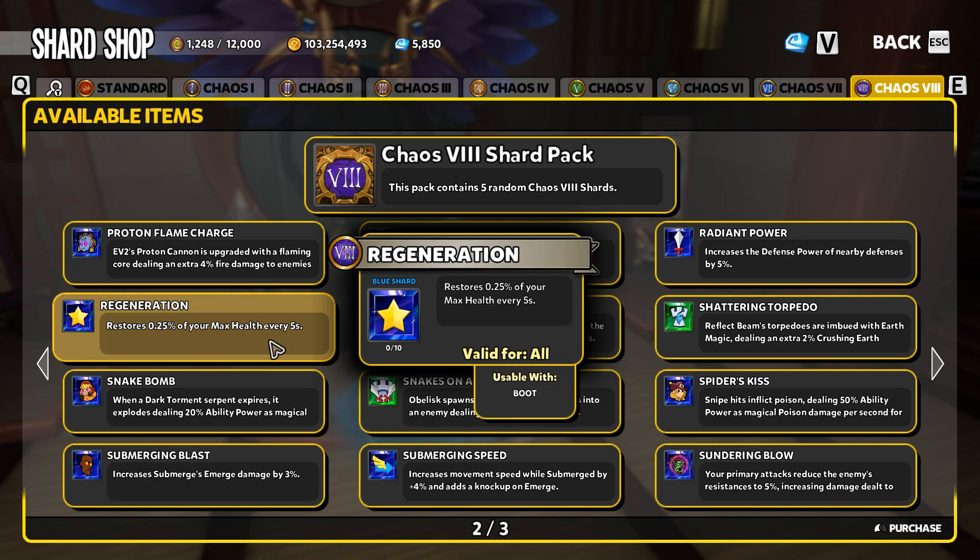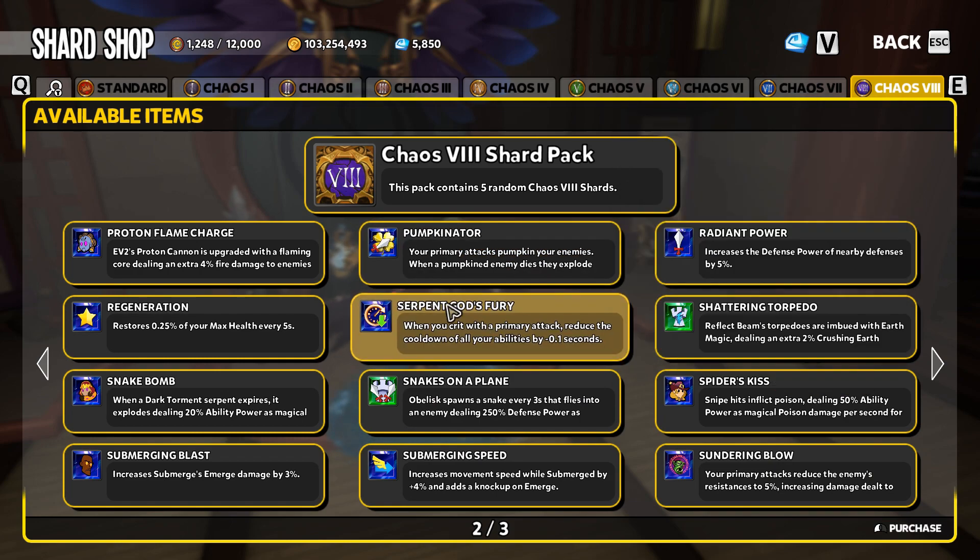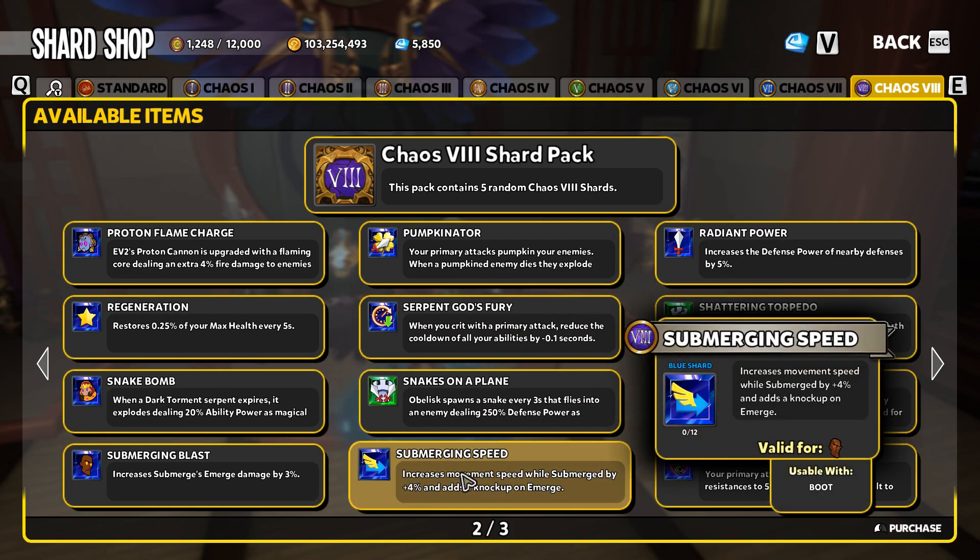Regeneration is just straight up disappointing. This used to be an extremely overpowered shard and is one I think caused the removal of all these Chaos 8 shards from the game — it was so ridiculously overpowered in the past. Now it's tamed down to practically nothing. It is a boot shard, so if you have an empty slot and nothing else to go in it, throw some regeneration in there, but nothing really spectacular.